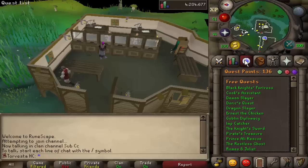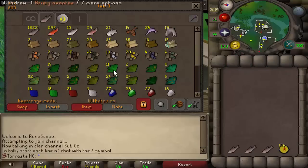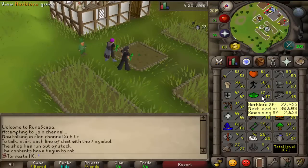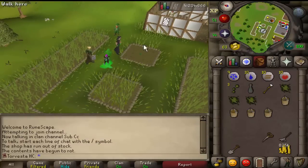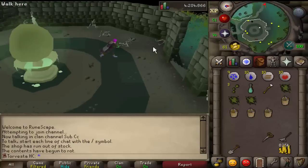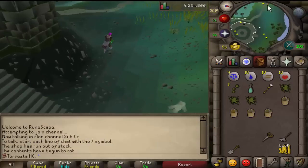These are the stats: over 1000 total and 136 quest points. We are working towards barrows gloves and getting closer and closer. I managed to get four Ranarr seeds from Wintertodt, which is going to be super helpful. We are one level away from making prayer pots, and when we start training Slayer they're going to come in handy, and we'll get loads and loads of seeds from Slayer.